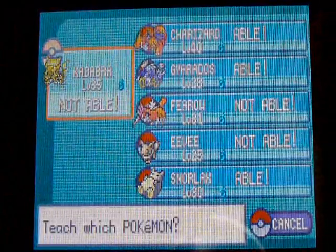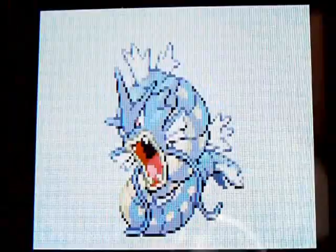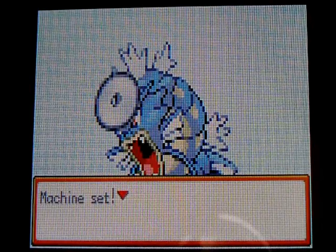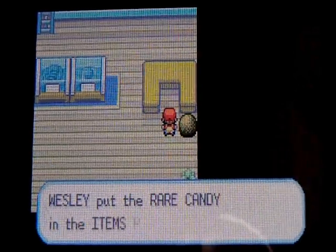We're gonna teach Strength to somebody. I was thinking Charizard, but I changed my mind — I'm gonna teach it to Gyarados. Let's get rid of Splash. Gyarados forgot Splash and learned Strength. Now we can move this boulder. Push — and there's the rare candy!